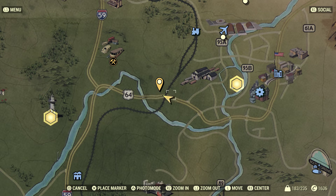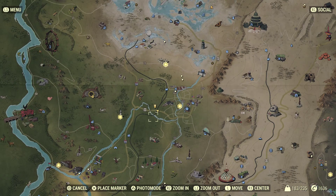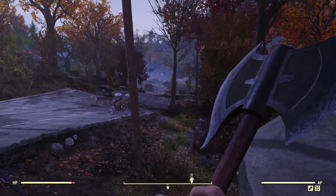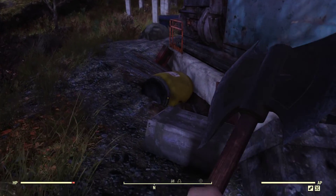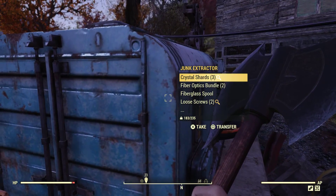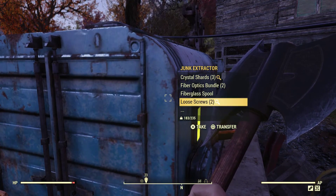Our first location on this list is the most beginner friendly of all the ones in this video. It is actually located right on the edge of the forest, really close to Vault 76, so a good location for a first camp. Additionally it is located right near the Gorge Junkyard, so while you are farming junk from the junk extractor here you can go ahead and pick up some additional crafting materials from the Gorge Junkyard by capturing it as soon as you log into the game. As you can see someone already has built a base on this location because it is such a great spot and the junk extractor is very easily accessible.